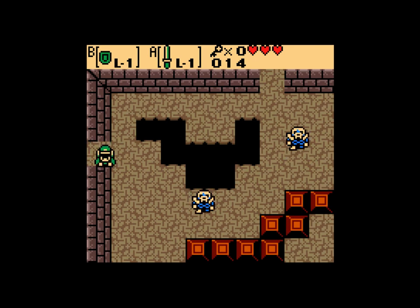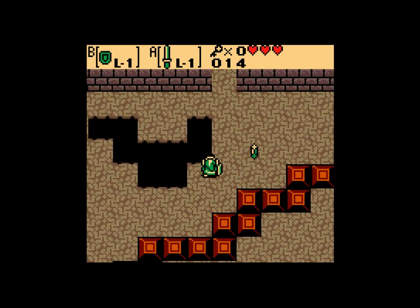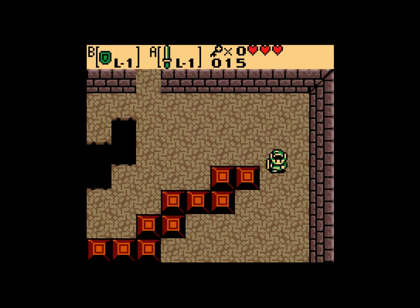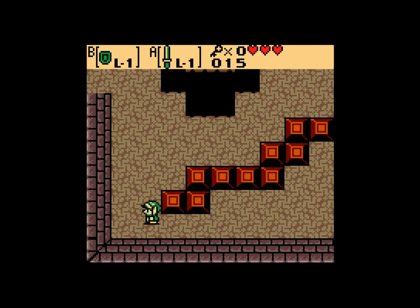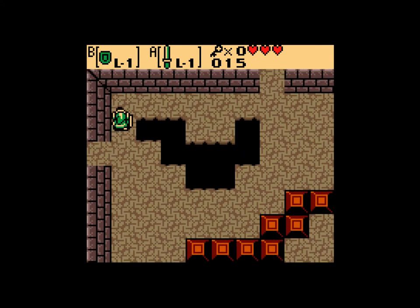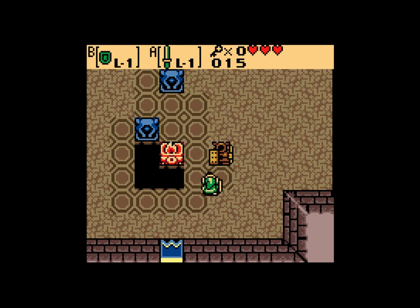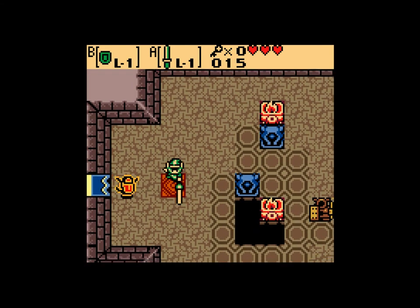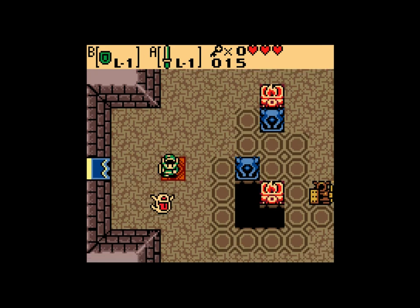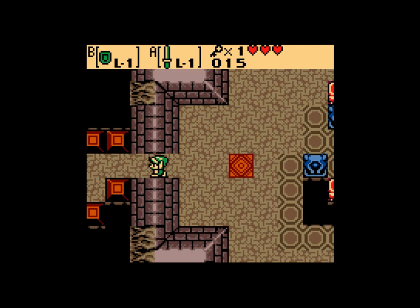Let's head this way first. Kill some stuff. There are green Zoles. I don't know if they're actually Zoles or not. It's been a while since I worked on the bestiary for those. That is a Ghini, though. I do know that. It's like the one thing I know. That's pretty embarrassing.